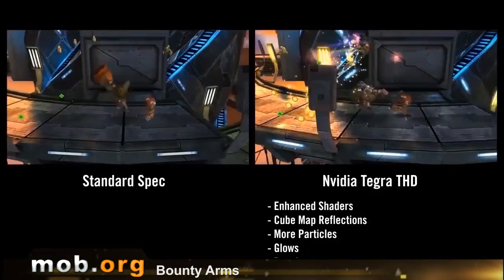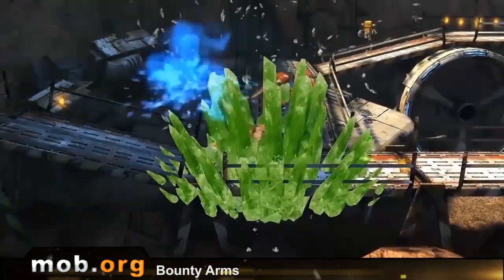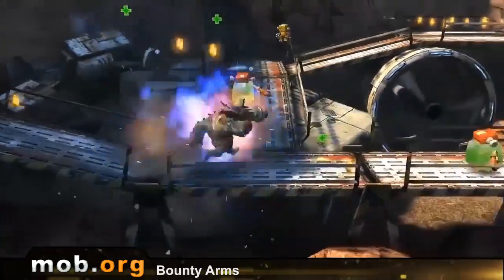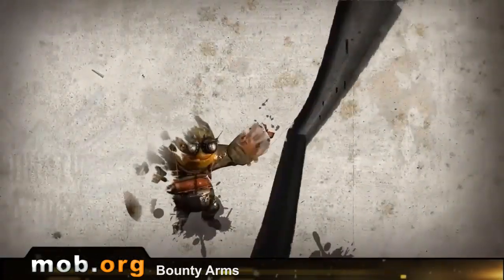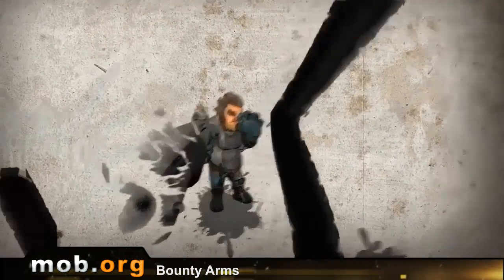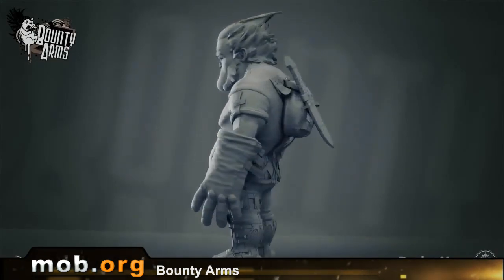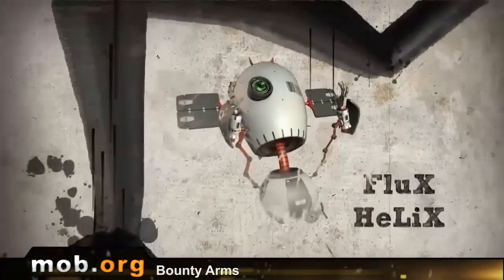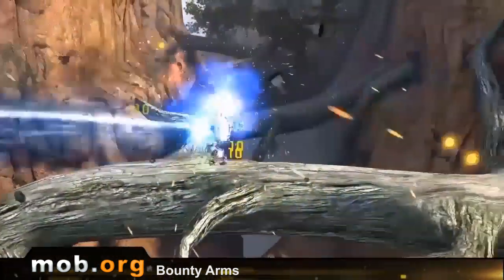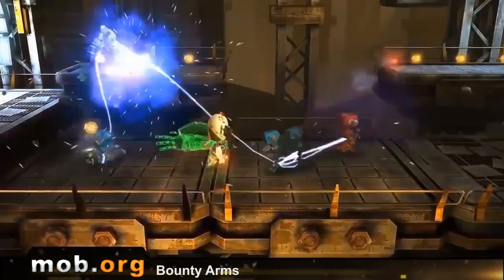Now, let's analyze the gameplay in succession. As I've already told you, everything begins with the selection of a character. There are three of them: a frog that reminded me of the dudes from Battletoads, a man with a cigar resembling either Wolverine or Gray from Bulletstorm, and a robot that looks like some old weather satellite. The heroes here seem to be fairly original, but their unoriginality is still quite obvious — more than obvious, even.